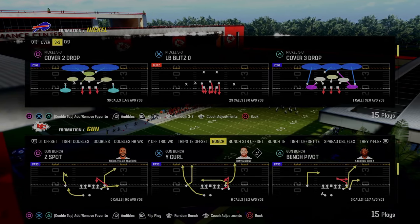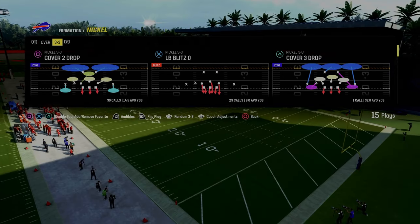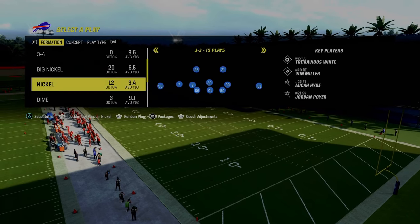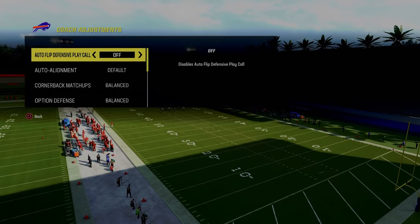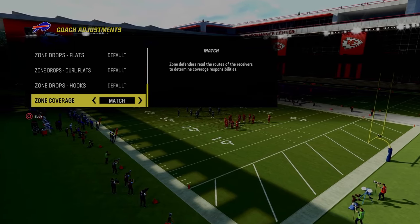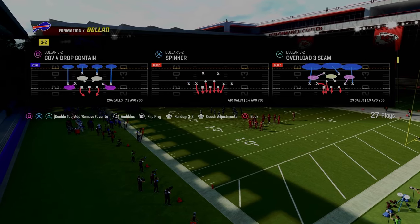I want to go over how to do it against some of the different meta formations you might be seeing, like bunch, trips, tight, bunch strong, all that stuff. The tip is basically this: we're going to be in a base alignment, and then we're going to put our zone coverage on default and come out in cover four drop. Whether you come out in cover four or DB fire two is really irrelevant — the alignment is going to basically be the same.